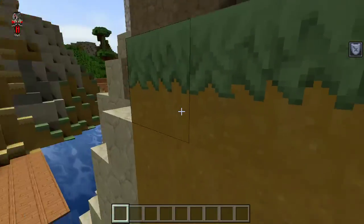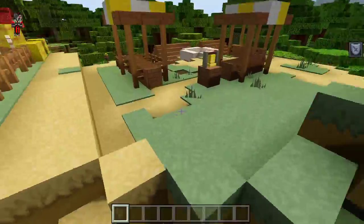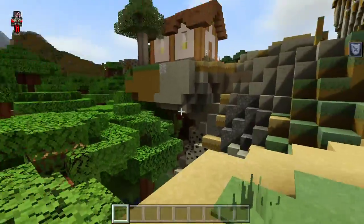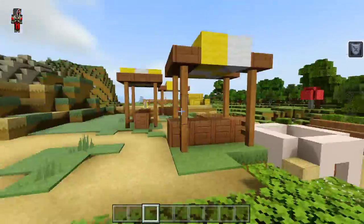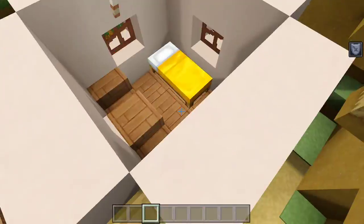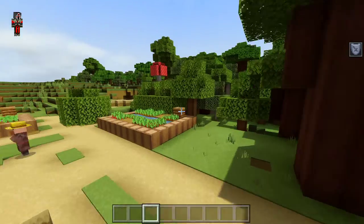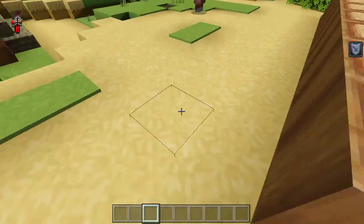It took a while for me to figure out how to get a grass side, because you have to do layers and stuff. I also couldn't figure out how to do the leaves — I still don't. But maybe eventually I'll figure it out. We got the grass and paths.